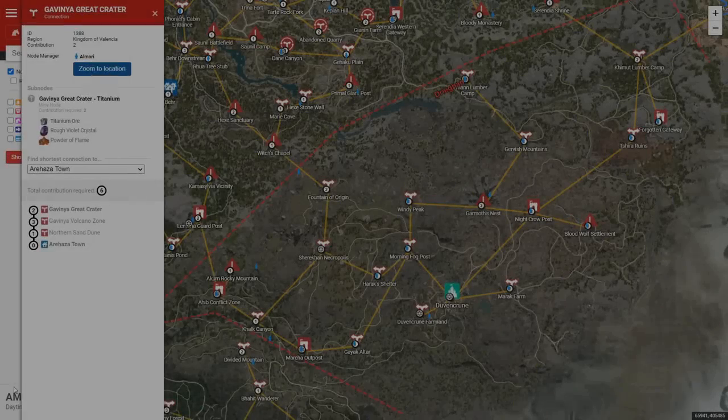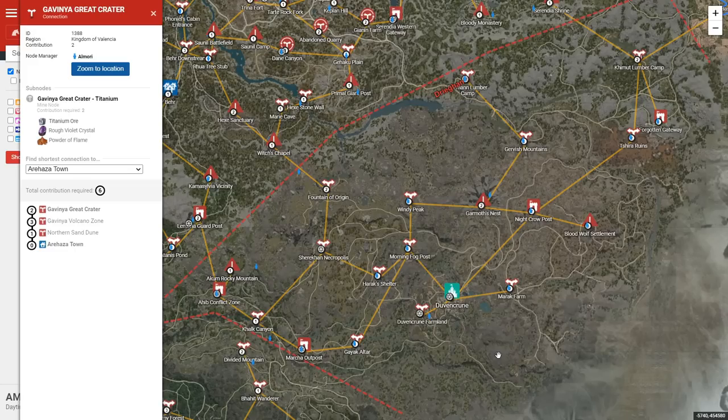Section 14: Duvenkroon. There are a few notable nodes around here. First being Shira Ruins and Gurvish Mountains, which have Bracken. In North America, Bracken sells for about 6,500-6,600 each and are usually sold out, so you can definitely take a crack at these. Right next to Duvenkroon, there are some starch nodes — barley and corn — but it is a bit expensive in terms of CP. If you're going for starch nodes, I'd recommend using Velia or Heidel instead. You can also pick up Fountain of Origin for the Trace of Origin if you really need it. Down at Calc Canyon, these two nodes drop Mithril, which is in high demand, but they cost 5 CP to unlock each — so don't prioritize these until you have spare CP after picking up all the more important nodes.